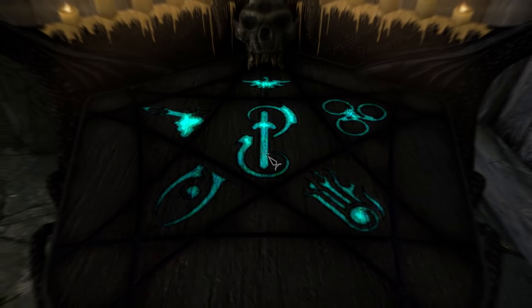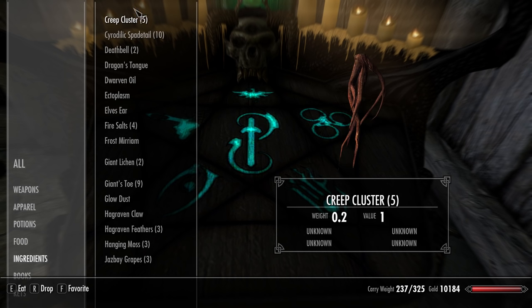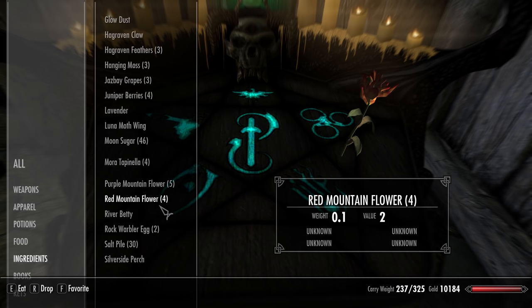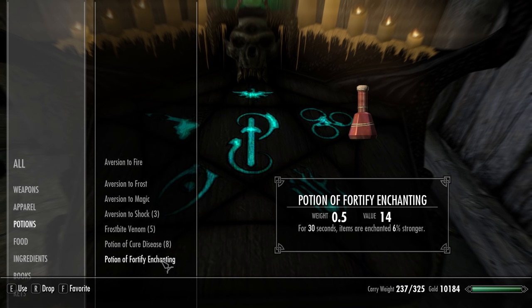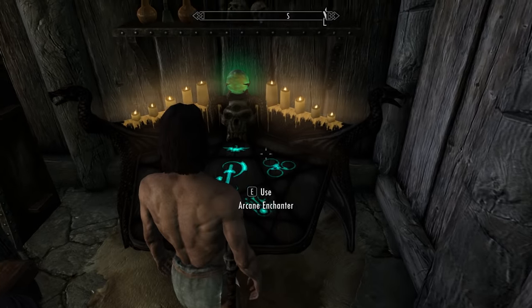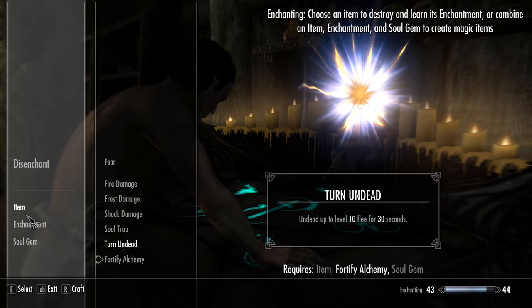I have enough materials where I can build quite a number of really really expensive pots — which, if you don't remember, it's Creep Cluster, Creep Cluster, Giant's Toes, and Wheat, which give you the most expensive potion in the game. I do have one of these — not the best, but it'll give us a little bit better — so we're going to do Fortify Alchemy.